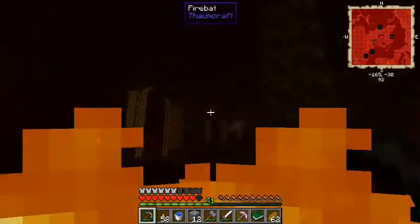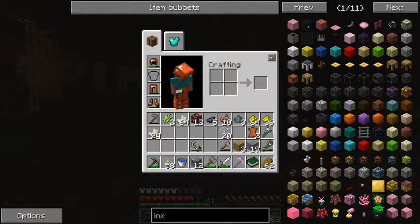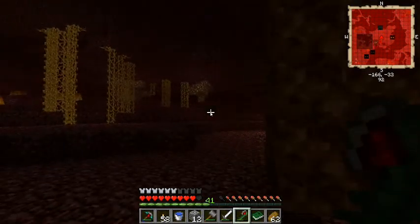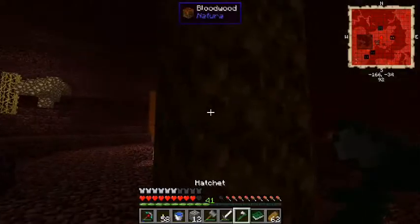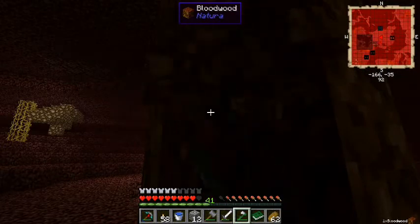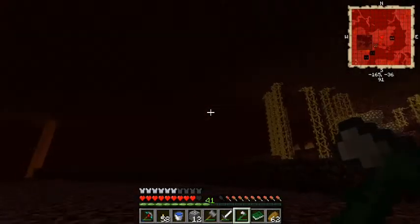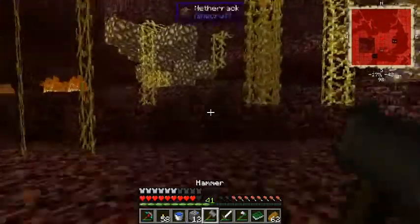Found a fire bat and some bloodwood — that's added by Natura. Let me get my lumber axe out and see if we can take it out with one shot. The lumber axe can't even touch it, so we'll grab an iron hatchet and chop it. I'll just get a few pieces because bloodwood looks pretty cool. You can make some cool-looking things with it — like a door — but I don't really need too much of it.